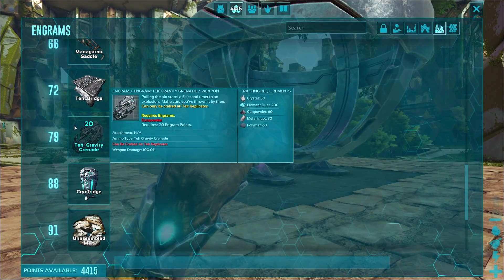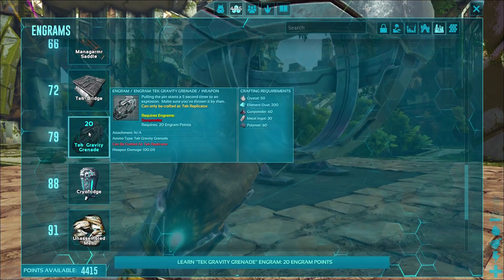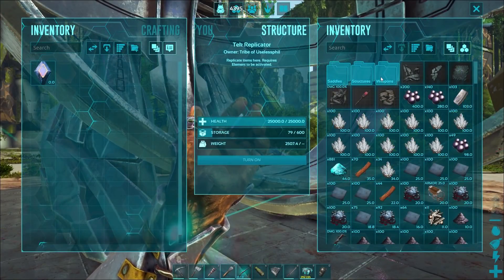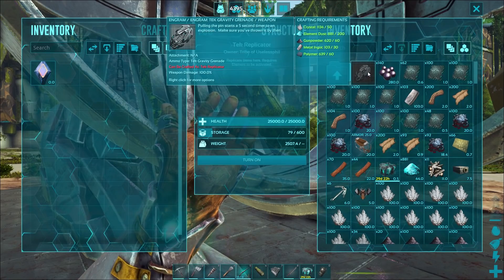The Tech Gravity Grenade will require crystal, element dust, gunpowder, metal ingots, and polymer to manufacture, and you will need to manufacture it in the Tech Replicator. When you go into the Tech Replicator you will find it under the weapons folder and then the explosives folder.